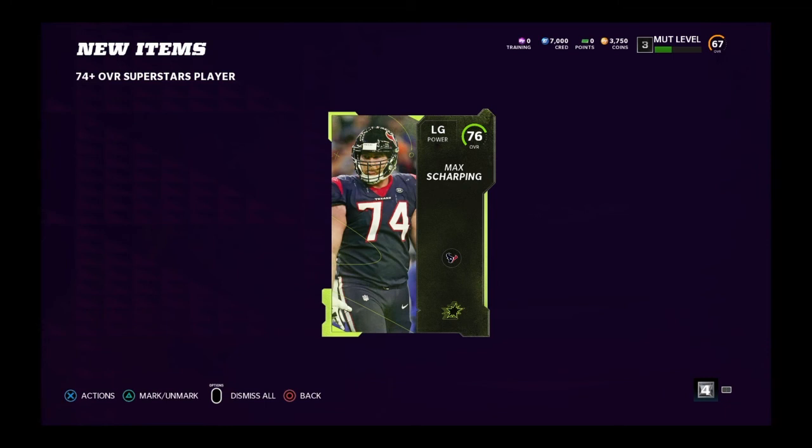We got a left guard — Max Sharpling, very solid. So we've got a left guard, a right guard, and added a corner to the mix. When we come back we're gonna check all these new guys out, implement them into the starting lineup, and do that next challenge. Thank you for watching, thank you for subscribing — if you haven't subscribed already please do, and I'll see you on the next Madden 22.